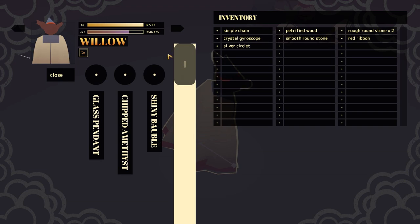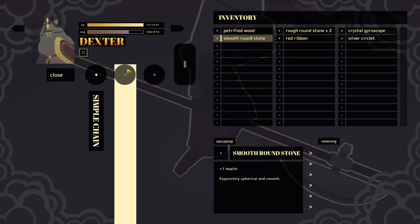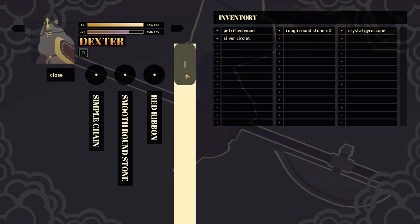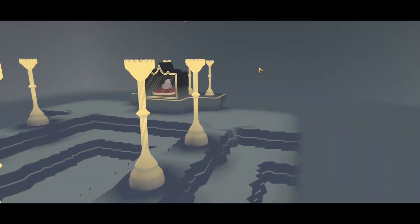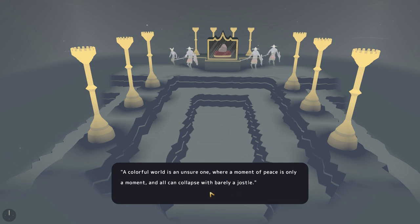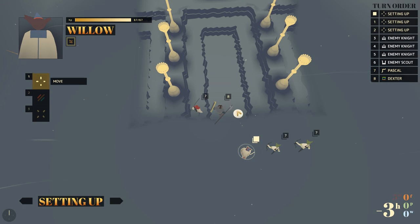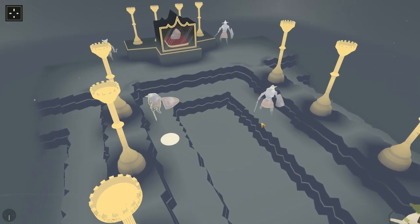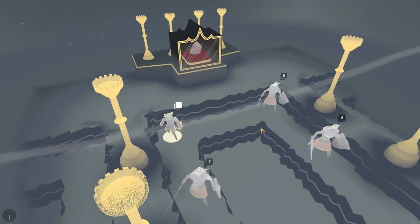We're going to equip. Extra health, rough round stone — extra one health, two power. The longer you fight, the more you can obviously get the gear. But we're after the world stone — it's three knights. There's a high chance we will lose; if we do, we'll just run away. There isn't too much in the way of consequences — you just run all the time. Which I guess means there isn't too much risk or reward. But again, this is still early on.